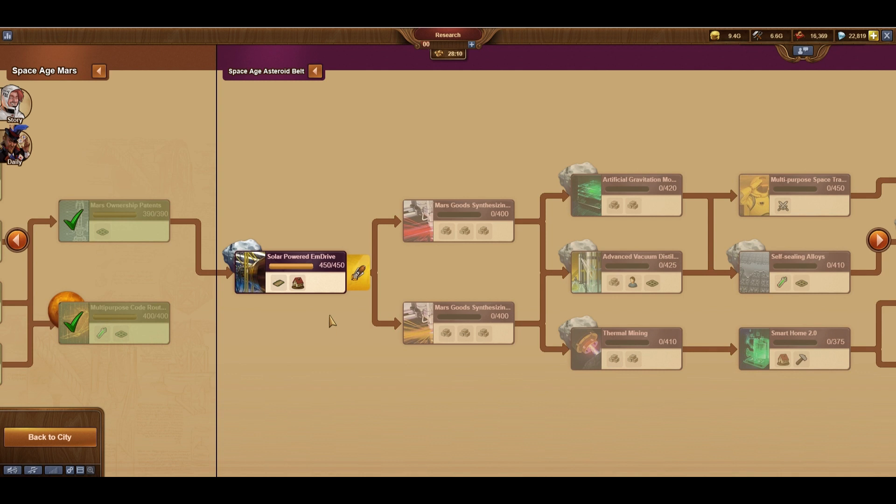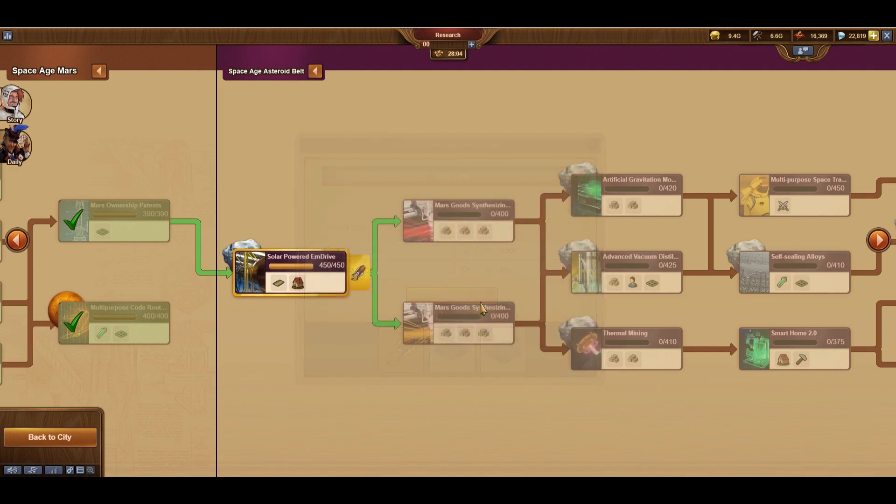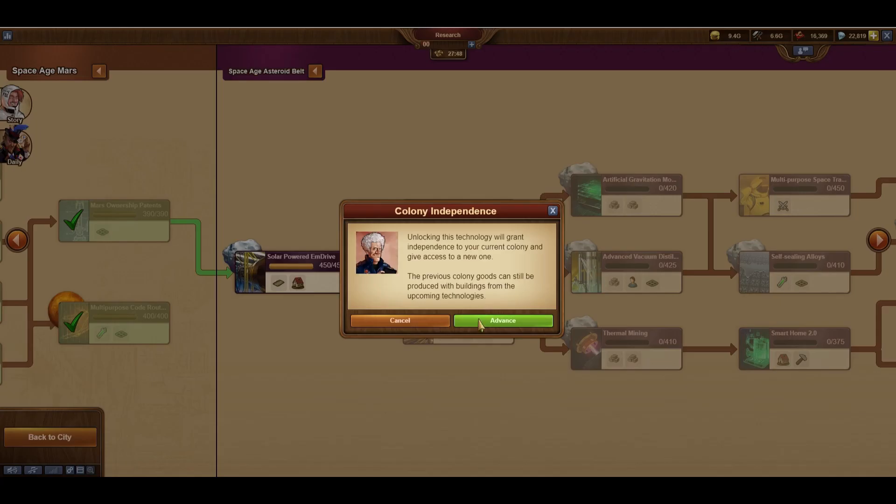As always, I've preloaded the first research task, so all I have to do is unlock it. This is new: since I was in Space Age Mars, I had a Mars colony that was providing goods and resources for me. This is basically just saying that I will lose access to that colony — it will still produce resources, but it'll just do it independently. And I'll have access to the new colony, which will be on an asteroid.